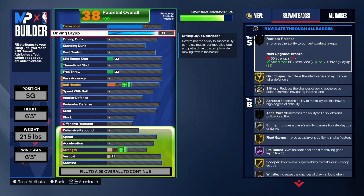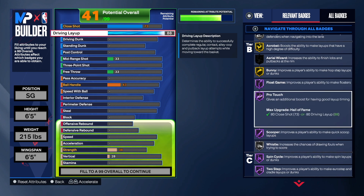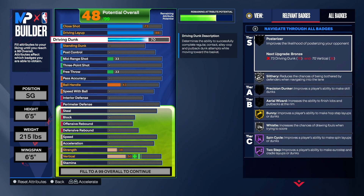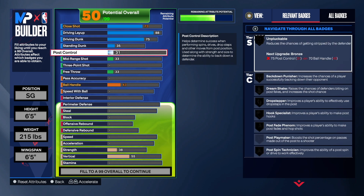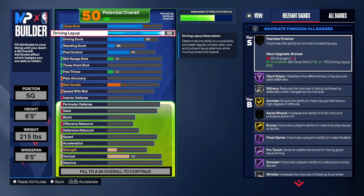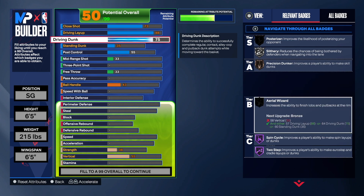We're going 88 on the driving layup — he had a 90, but 88 unlocks every layup package, which is more than enough to get great badges. As you can see on the right-hand side, the badges for this build are crazy — layups are gonna be outstanding. At 75 driving dunk, just like I mentioned, you get a lot of great dunk packages — that's a nice sweet spot. We're going 35 on the standing dunk and 55 on post control. The finishing badges on the right include And-One, Two-Step, and Precision Dunk on bronze.